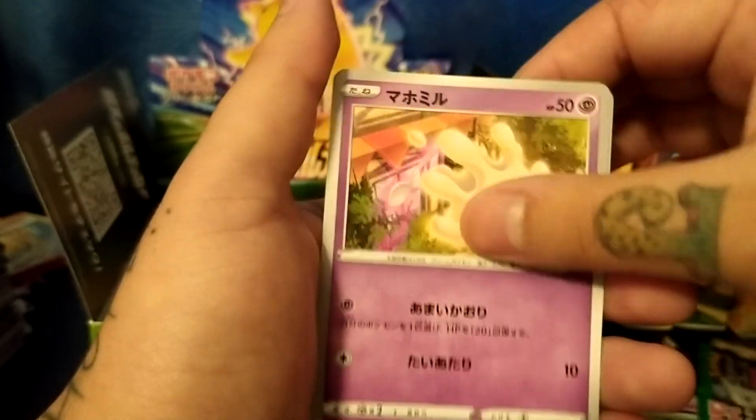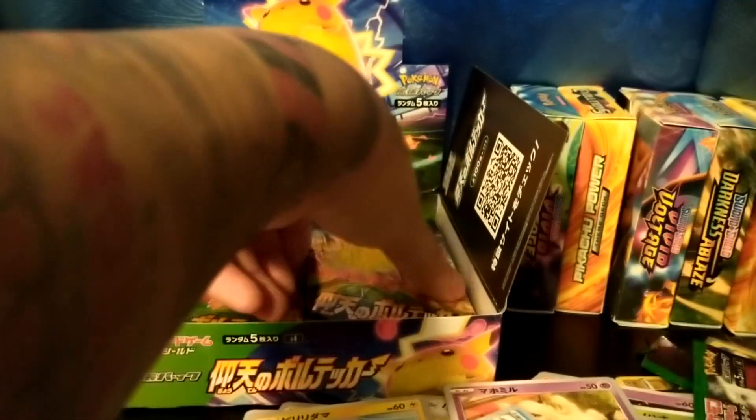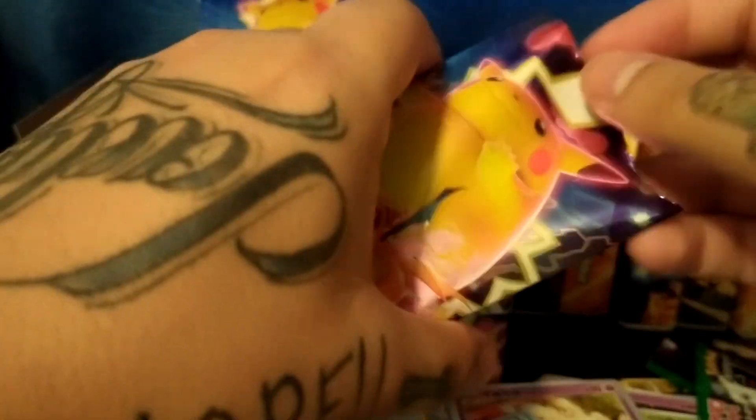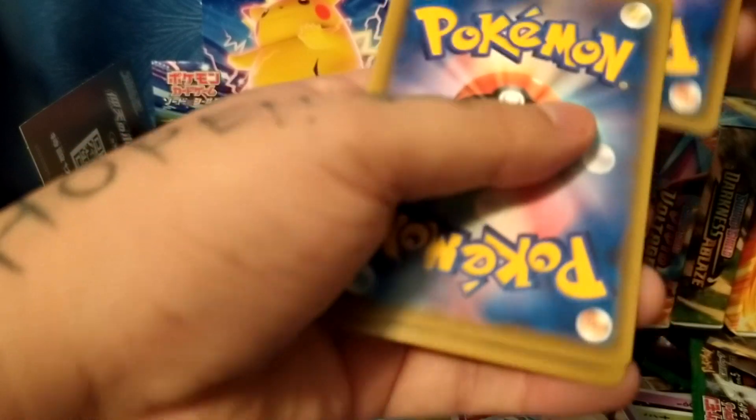Fault Orb — no Pikachu yet. Are we getting Chunky Pikachu? No V's, no VMAXes yet, so no ultra rares or hyper rares.